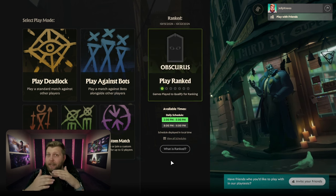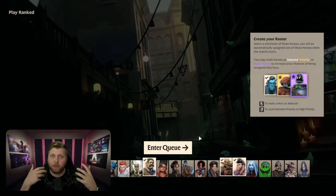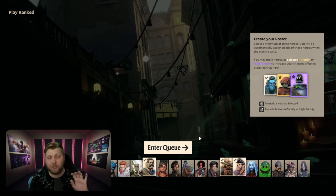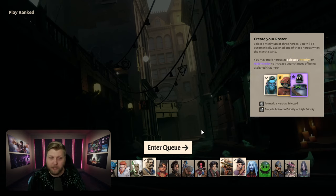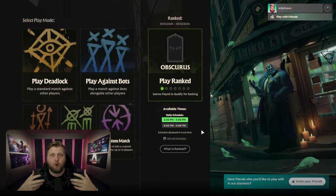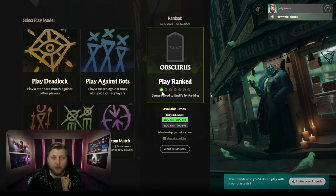When you go into Ranked, it is identical to playing a normal quick play version of Deadlock. You're going to select which heroes you want to preference, go into queue, and then it'll be exactly the same. There's no draft mode or anything like that just yet. After the end of the game, there's also no fanfare giving you a score of how many Ranked points you earned or lost. It just adds a little dot under this icon, and then you're able to queue up for a second game.